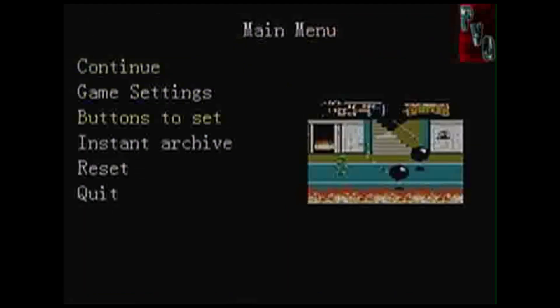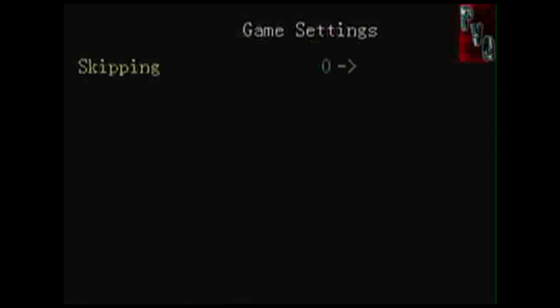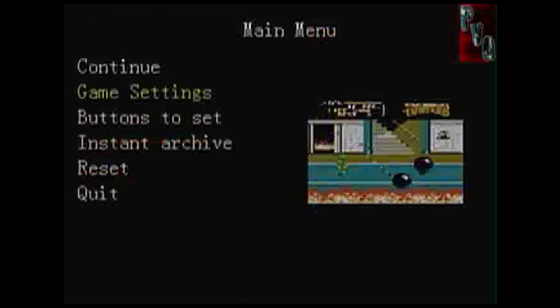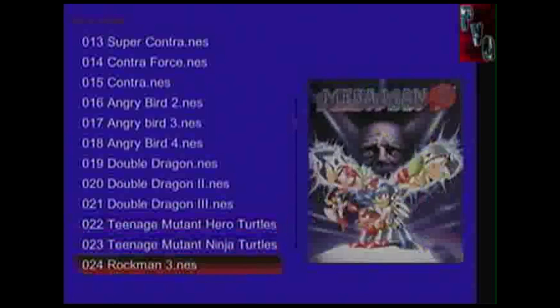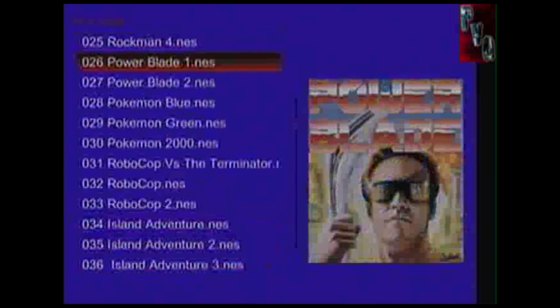One thing that's really cool about this system: if a game starts to skip because of the frame rate, you can actually add a skipping effect which makes the game run a little bit smoother. I've tested it and some games work really well with it, while others do not — so it's really a hit-or-miss situation with the skip feature of the X-Game 600.